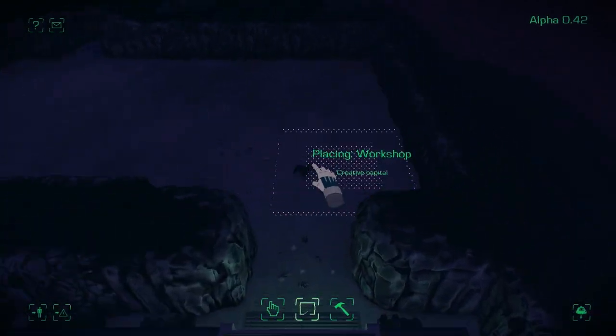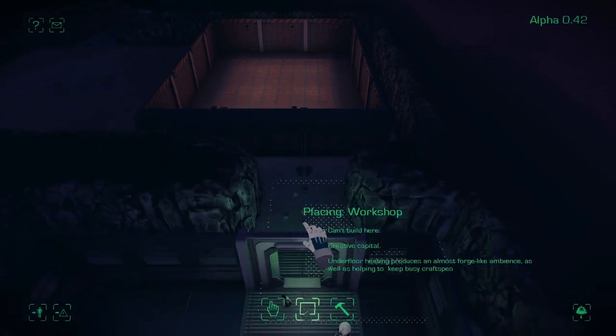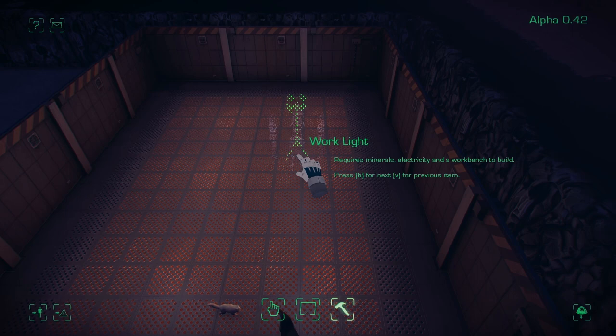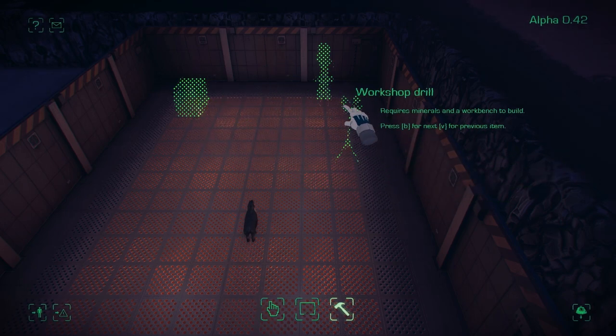So here's our usual base layout. We're going to start building a workshop so we can start building things, and then I should start showing off some of the new features. So build a door, build some lights, workshop table, atmosphere generators, drills and stuff.